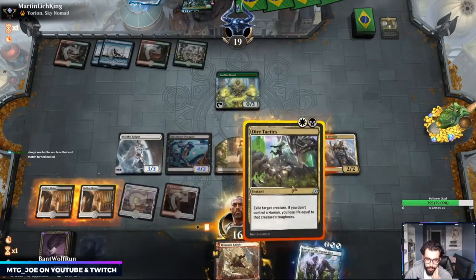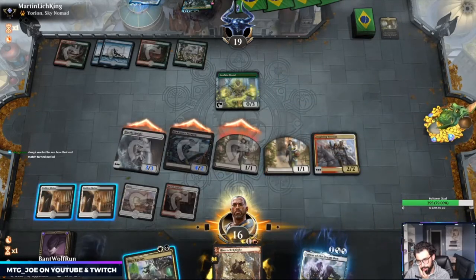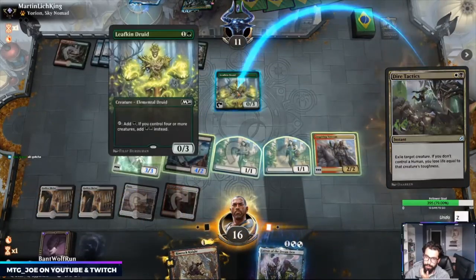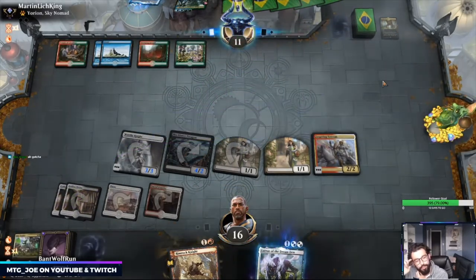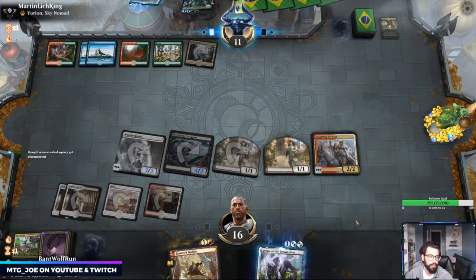So we lost the first one — they ended up Scorch Splittering and dealing the damage. I can kill this. They're not blocking. The way we lose is if they Genesis Ultimatum. They had exactly Scorch Splitter into Shock — otherwise we probably could have stabilized. Arena crashed again — it's been twice during this stream. Both times it went to companion mode so we couldn't finish the games. I want to actually see how Mono Red went.